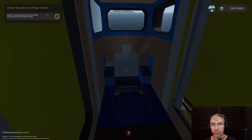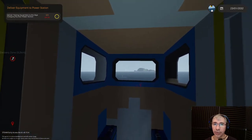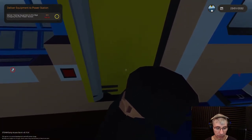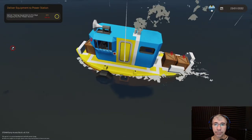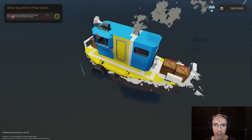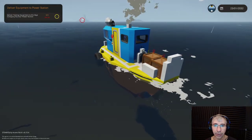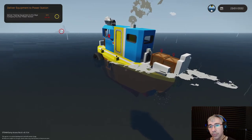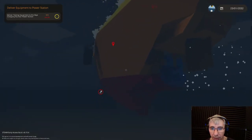In career/survival mode, building boats is more realistic — you need to pipe everything. In creative mode you don't need to do that. At the top we have the exhaust where smoke comes out, and we have an air intake that needs to be piped to the engine. At the rear you can see a radiator to cool down the engine, also piped to the engine, and here you can see the propeller and the rudder.